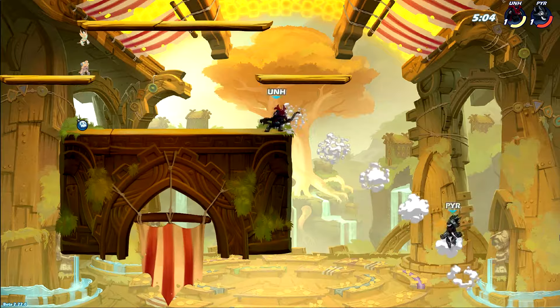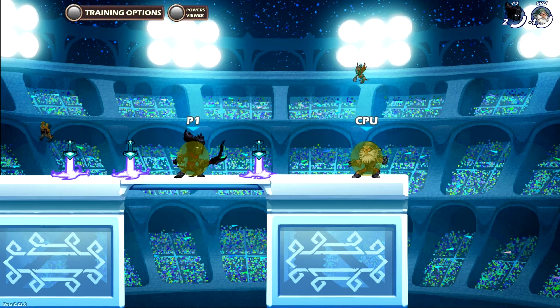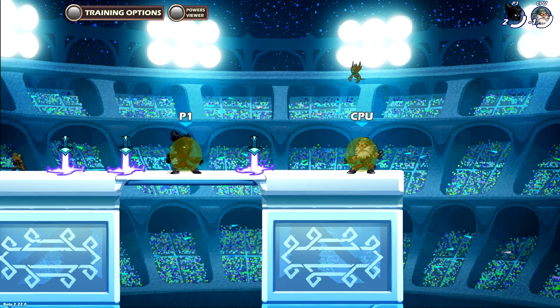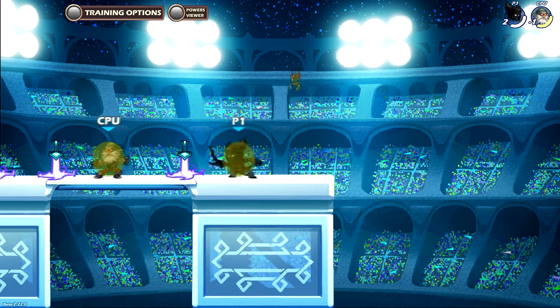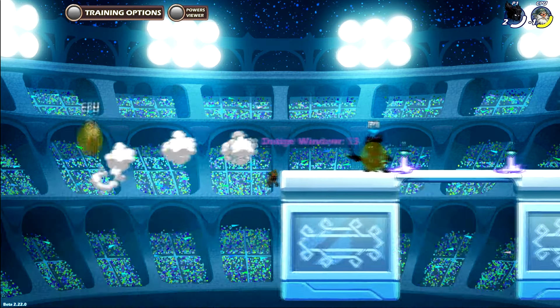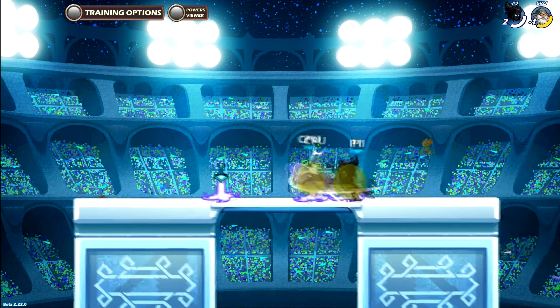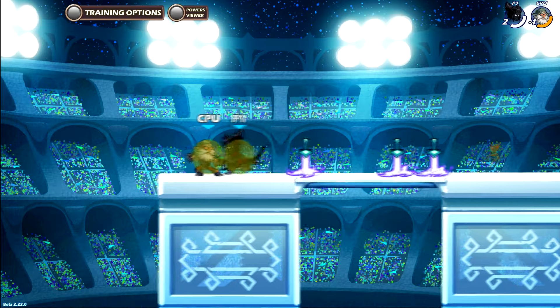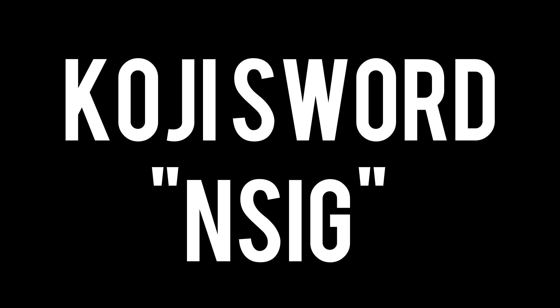You can also use it by chase dodging behind your opponent and releasing the down sig. Koji's bow side sig is hands down the funniest signature in my opinion. The side sig has the same hitbox as the neutral sig but sideways, and it consists of a forward roll depending on the direction you are facing. I've hit this combo countless times and I rarely get punished for it. When it comes to edge guarding though, there are way better options, but I'll get into it later.